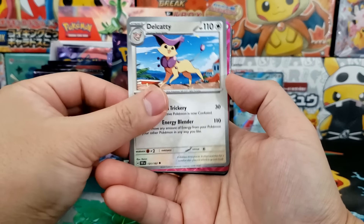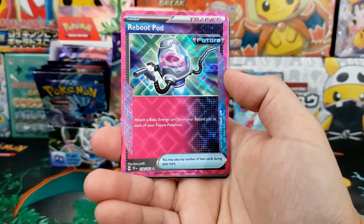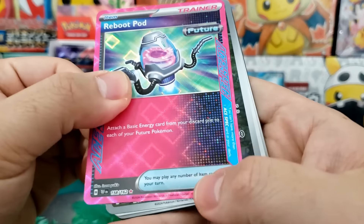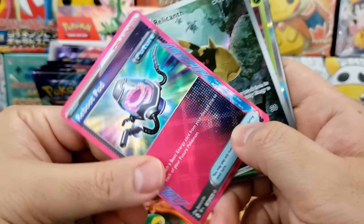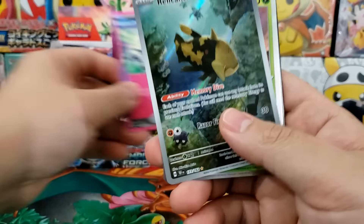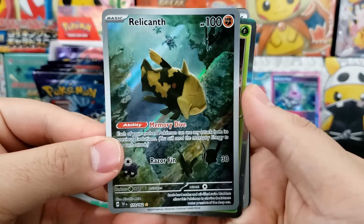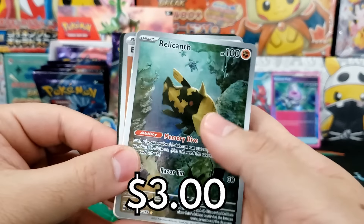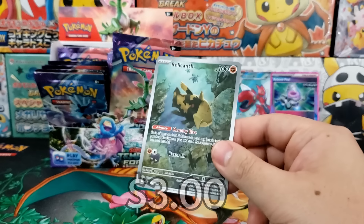Looks like we got one of the brand new A-spec cards — we got ourselves Reboot Pod. These look really, really nice. Fully texturized pink magenta A-spec. Pretty cool card. Oh, and we got ourselves our first illustration rare — we got ourselves the Relicanth. One of my favorite ancient Pokémon. That's a pretty cool illustration rare.